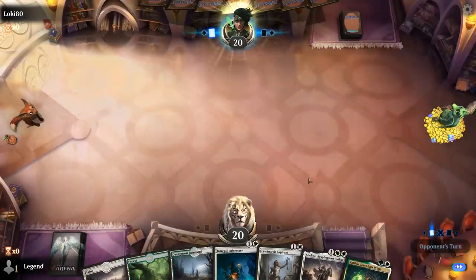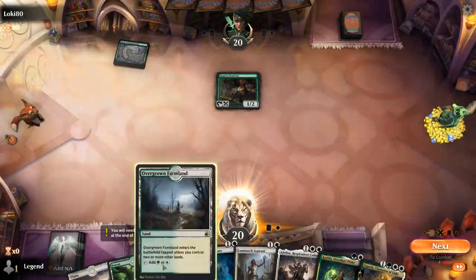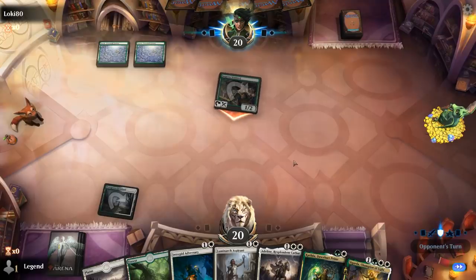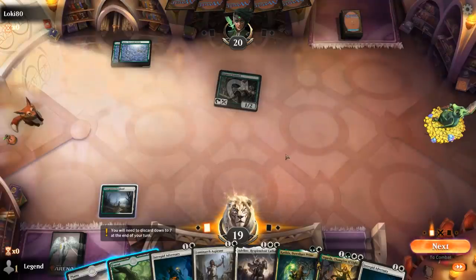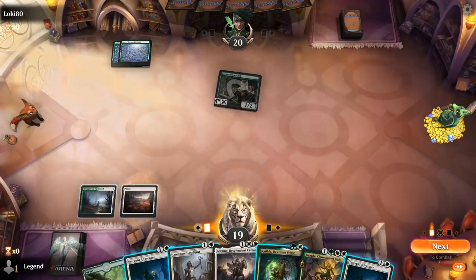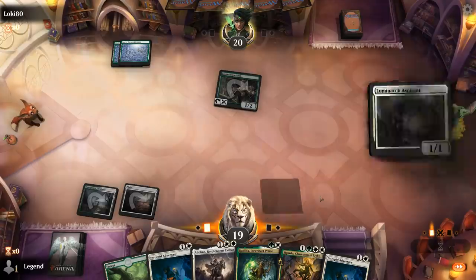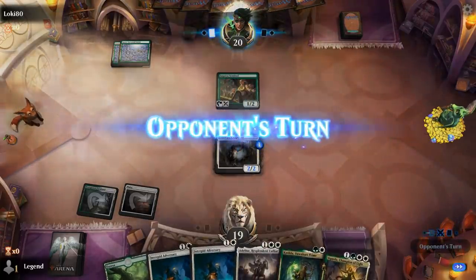We're on the draw with a nice opening hand. I've got a couple options turn 2, probably between Aspirant and Katilda. If we want to set up turn 3 with Adeline, attacking and making a token, then Aspirant might be the better choice. Although Katilda can set up Sigarda on turn 3, assuming there's no Blizzard Brawl. Sentinel's not a werewolf so it can take out Katilda. Pretty close decision — I think I'm going Aspirant first. If this eats a removal spell I'm not going to be too sad, because with double adversary it's pretty important that Katilda survives to generate more mana.